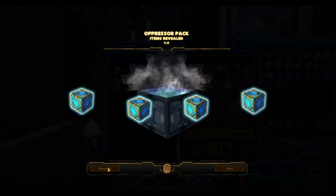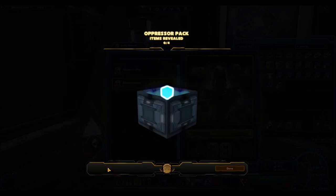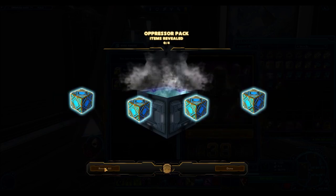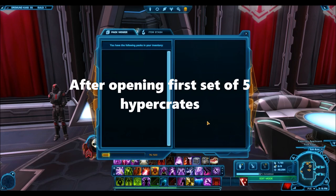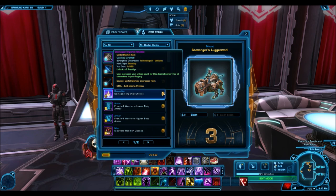Moving on to platinum items: a total of 14 platinum items — that's one platinum item every 120 packs. Looking at the chart, many times I got zero platinum items from a set of five hypercrates. Most of the time I got one, but once I got five platinum items from five hypercrates — averaging one plat per hypercrate, not sure how that happened. The rest of the time it was typically zero or one platinum per five hypercrates.